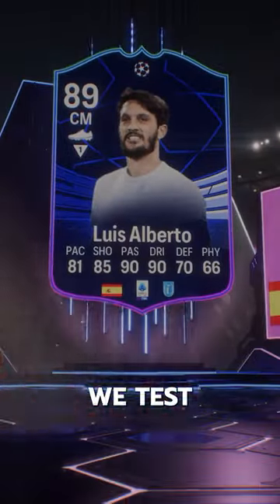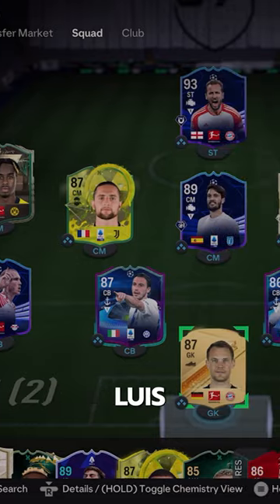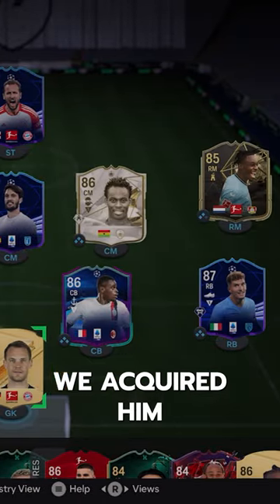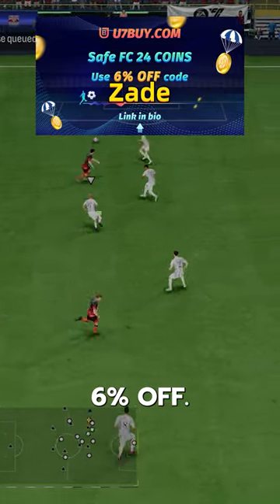Welcome to Baller or Bust, where we test FIFA cards so you don't have to. Team of the Group Stage, Luis Alberto. We acquired him for free via objectives. If you need FC24 coins, check U7 by CodeZade for 6% off.